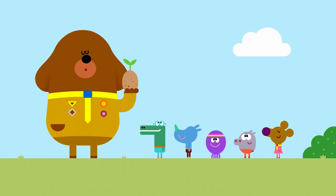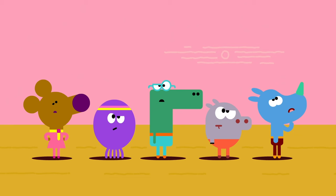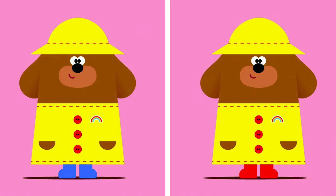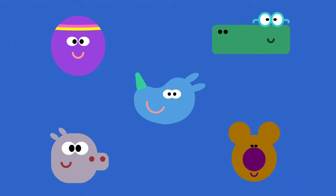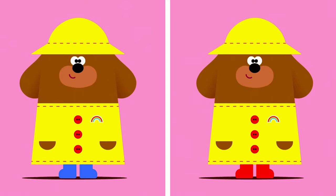You're very good at this. Now let's try this one. Dougie! He looks different. Yeah! This is a tough one. It's a bit tricky, but I'll give you a clue. In this picture, Dougie's wellies are... Blue! And in the other one, they are... Red! Yes! Yay!